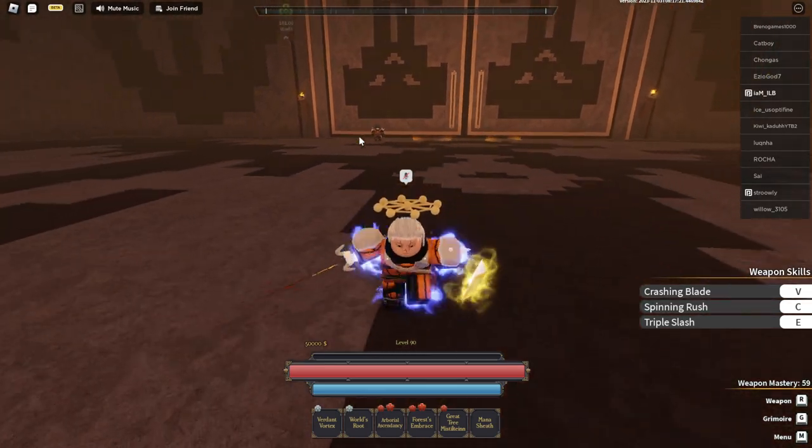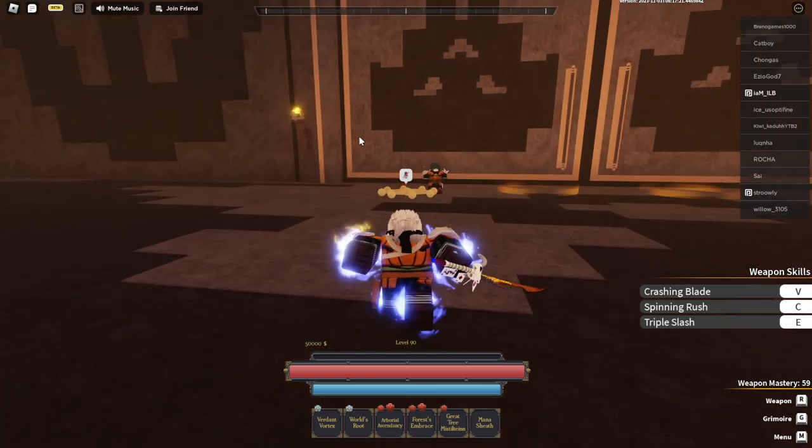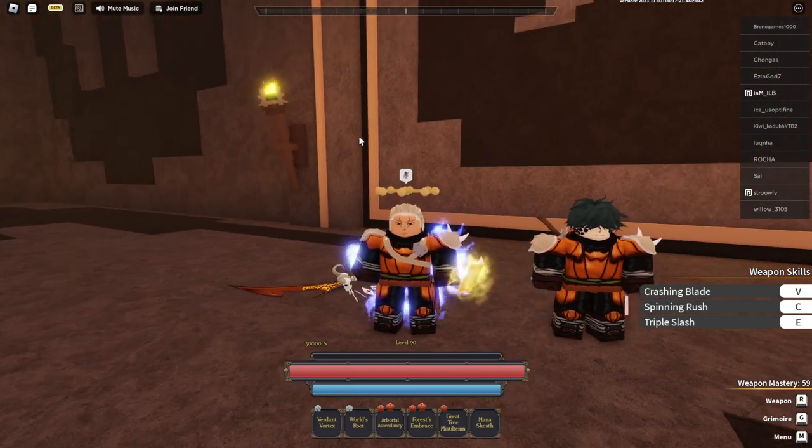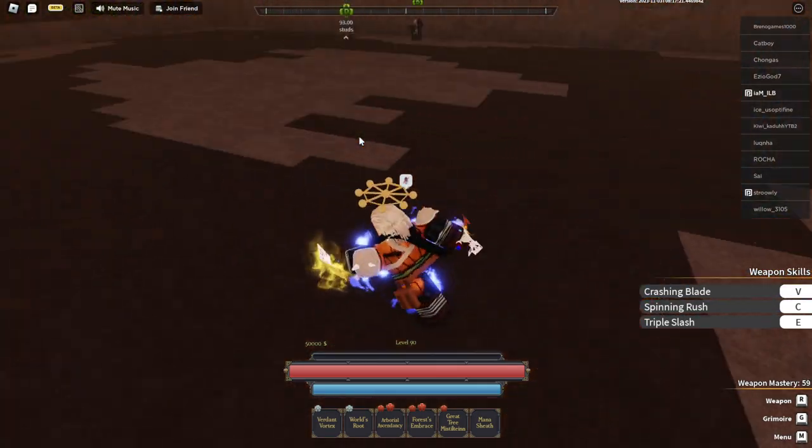I currently have one armor and two weapons — I'm missing one weapon. After that I just need the armor and my build will be complete. I'll have everything for the Halloween event.